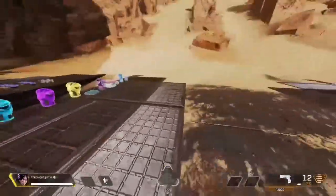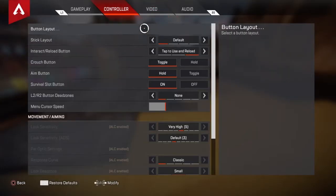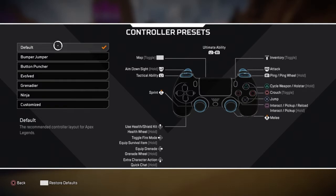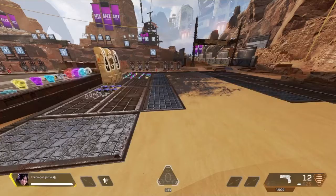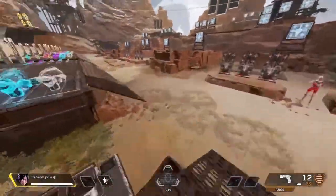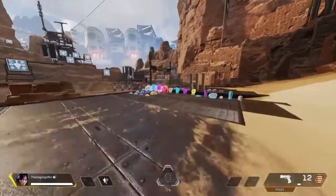Alright, step one to being sweaty Wraith: you never want to play on default button layout. Instead, you want to be on evolved — basically anything other than default. I play on evolved. That way you get your best movement. It's easier to wall jump.